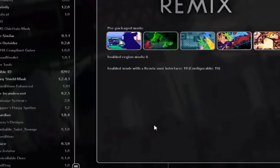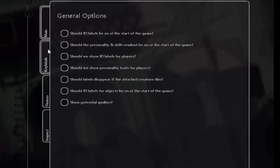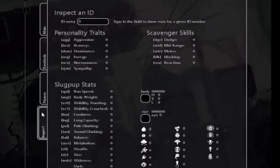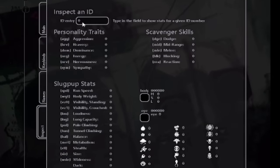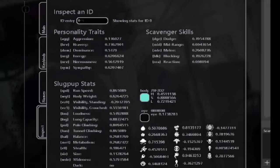There is a unique feature in the Visible ID mod which allows you to do a closer inspection on IDs, specifically on Slugpup IDs, as they are one of the most complex creatures that exist in the game, besides scavengers.